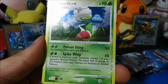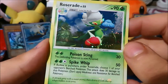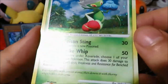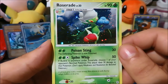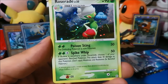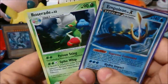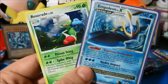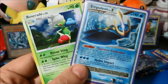Next pack we have a Palkia pack! Like I was saying, holos and Level X's are incredibly hard to pull in these early Diamond and Pearl sets, so pulling that Empoleon Level X is awesome. We got a Rhyhorn, Starly, Sneasel, Grass Energy, a Zero, Warp Point, Electabuzz, and Piplup. Reverse is a Ponyta — I know it's not the shiny Ponyta; the shiny Ponyta is in Diamond and Pearl Platinum Arceus — but still a cool card with beautiful artwork.